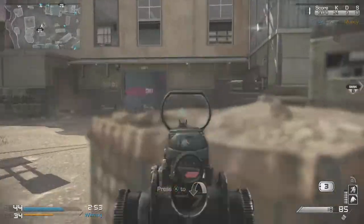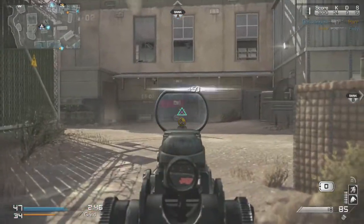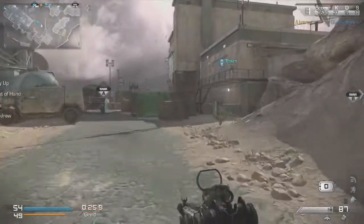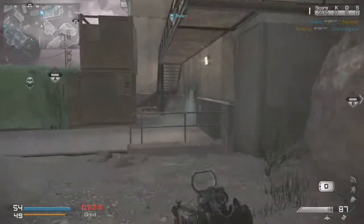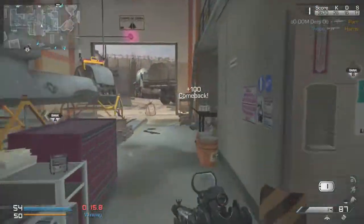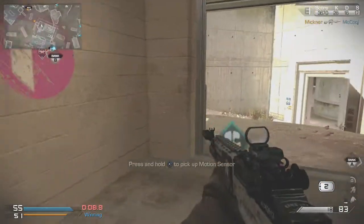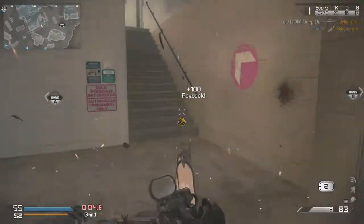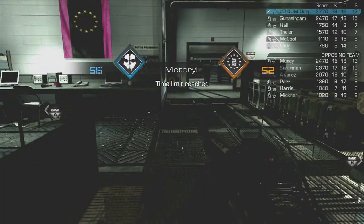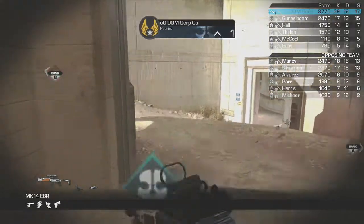Essentially, once you get your specialist streak, you have another box below where you pick your initial streaks that you earn, and you have another set of points to use. Specialist in this case does not get you every perk — so you're not going to be quite the super soldier you were on Modern Warfare 3. There are also a great deal more perks in this game, so if they were to give you every single perk it would be way too overpowered. Also, it does say motion sensor on screen — I could have sworn it was like the motion sensor in Modern Warfare 3, but unfortunately it actually acts very much like a bouncing Betty, which I really was not expecting, as you'll see again in the final kill cam.